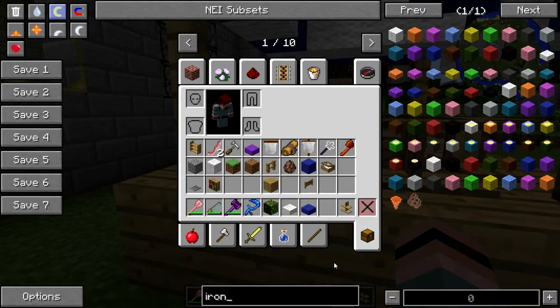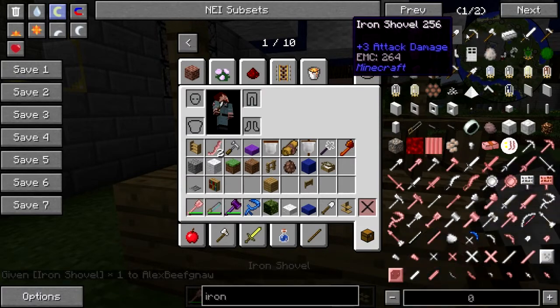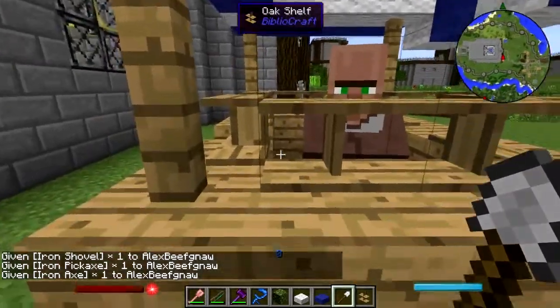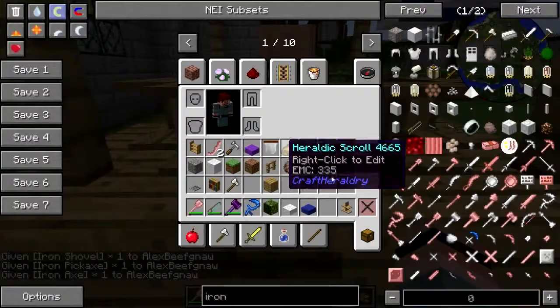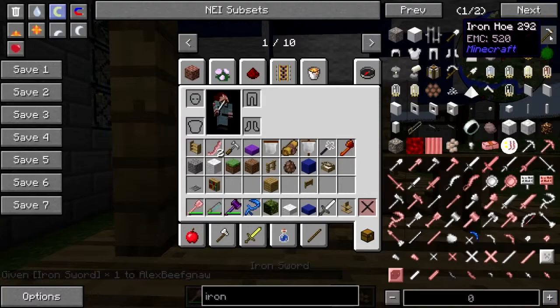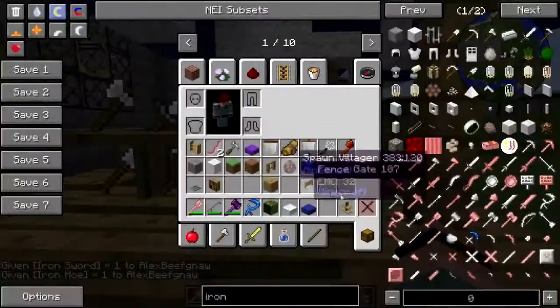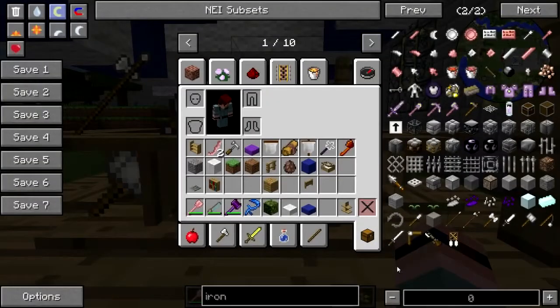He's gonna be selling — there we go: shovel, pickaxe, pick, axe, a sword, a hoe. Okay, iron bracket.